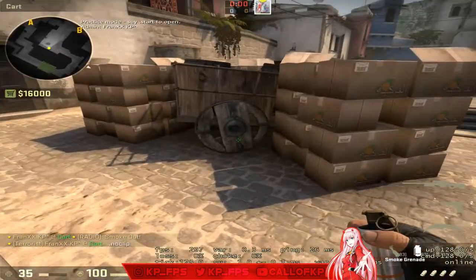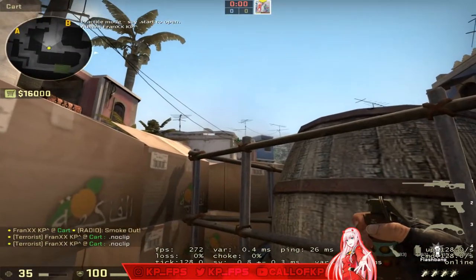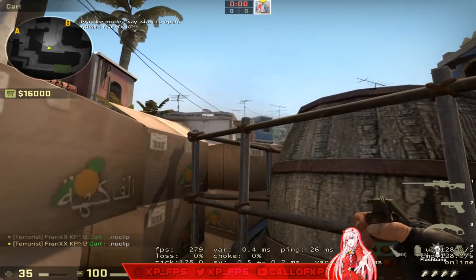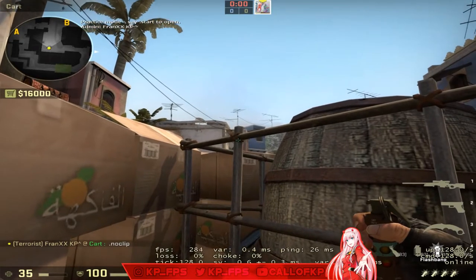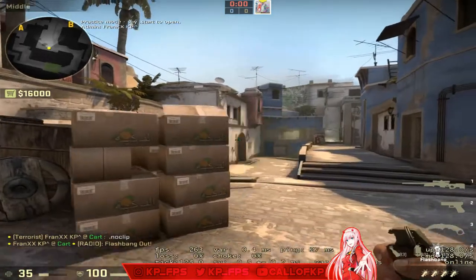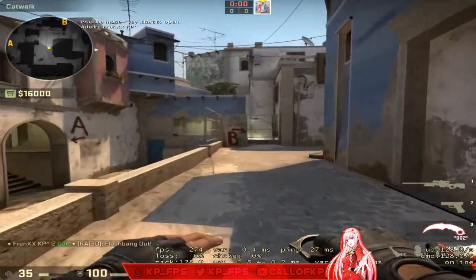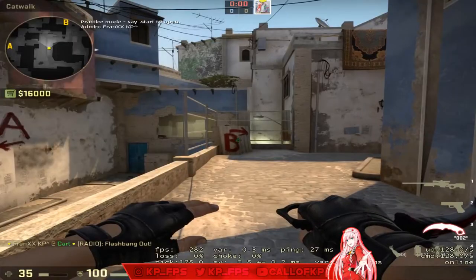Some very good flashes when you're in mid — from the same wedge there'll be a triangle shape. Aim in the middle of the bar and left-click throw. Those will completely blind anybody playing connector. Really good flashes to throw if you're ever stuck in mid.